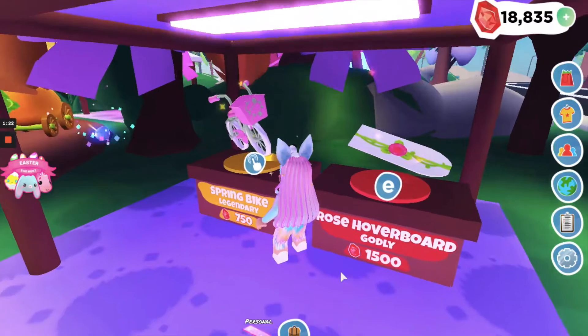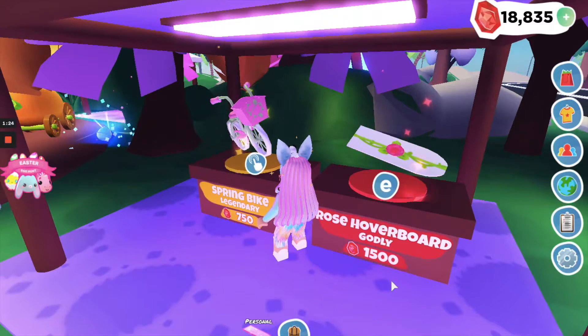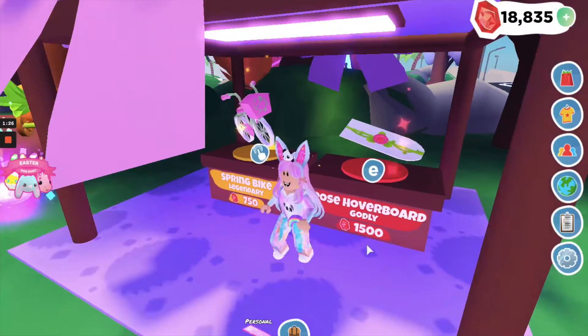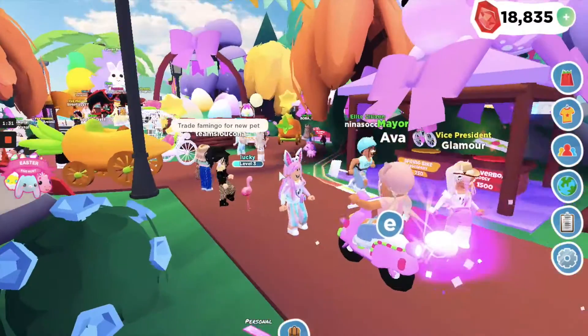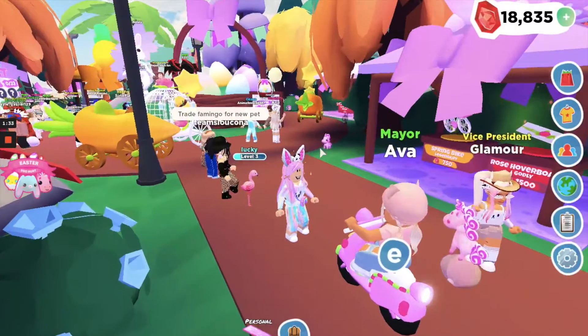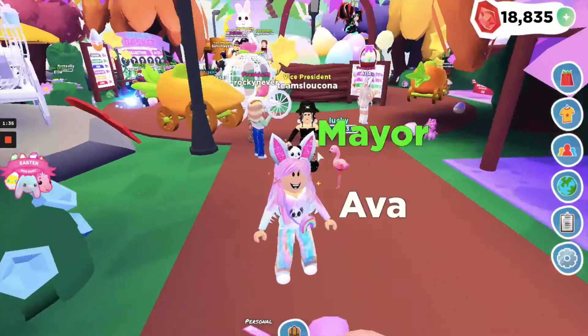Let's go ahead and walk inside — it's so cool! We have a spring bike which is 750 gems, not too much, and a rose hoverboard which is a godly at 1500 gems, which is awesome. Just take a moment to look at it — it's super cool, there's a lot of people here.